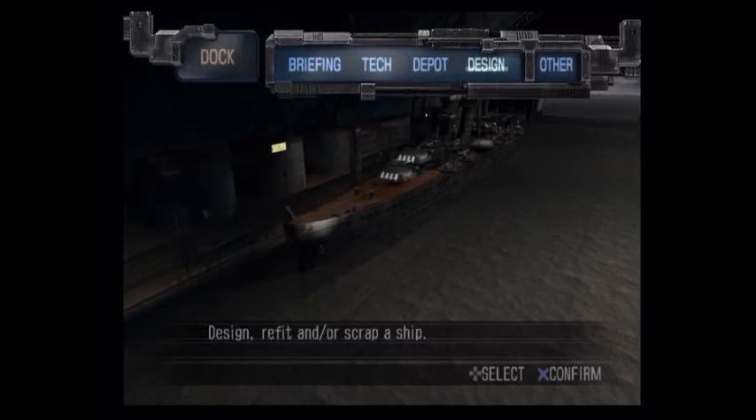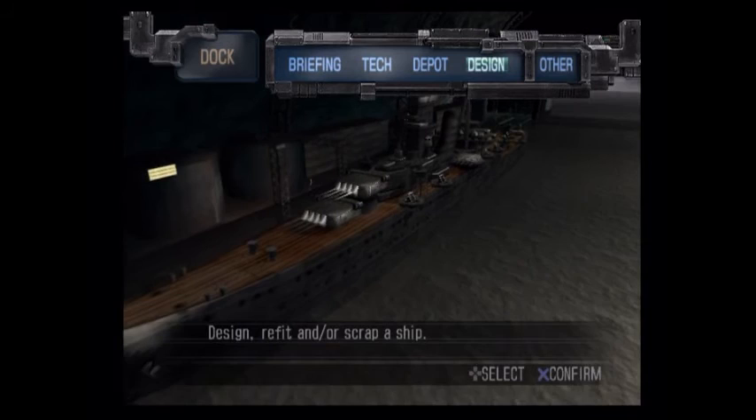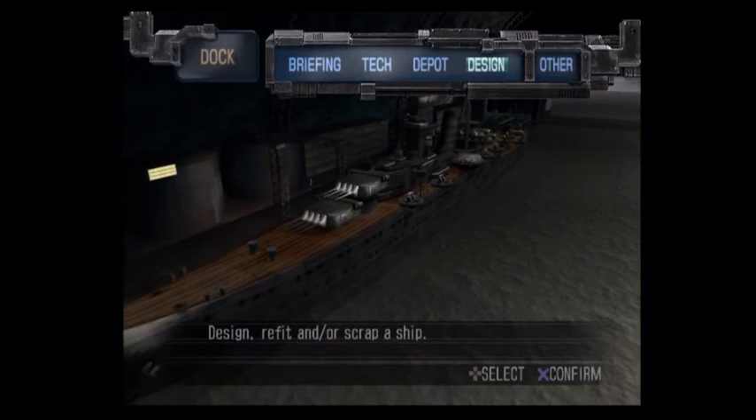Hint hint, nudge nudge — there will be ships that take up the entire wide part of the dock later on with some of the crazy design stuff. That's way later in the game though, that's like some of the last stuff you'll even unlock. But there it is — we got everything we need, so I'm going to stop it here and catch up with you guys next time.